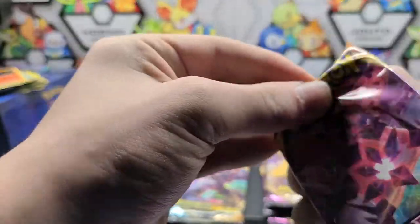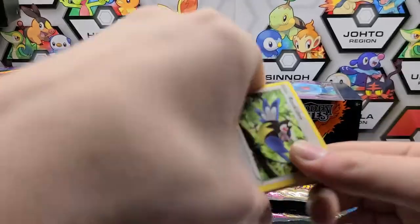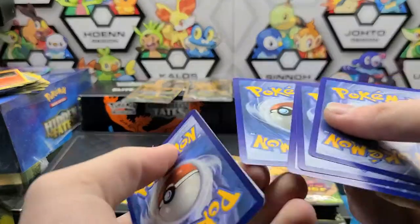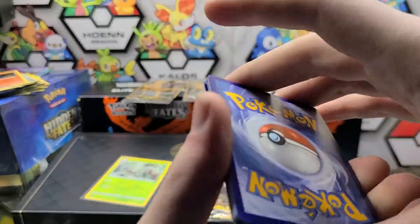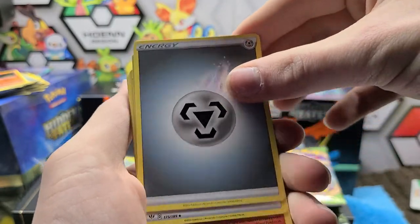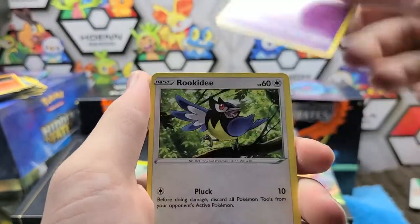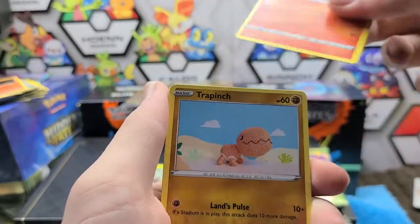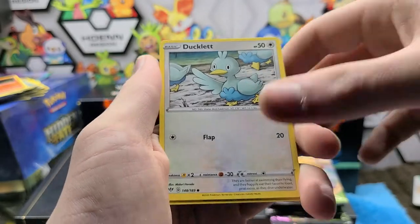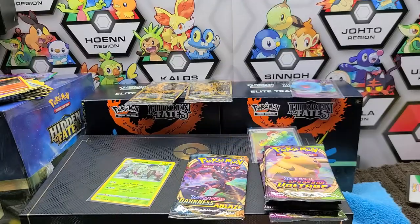Let me sleeve that up and we'll open up this Eternatus pack. There's the code card — we have a Metal Energy, Hiding Energy, Fletchinder, Gothorita, Rookidee, Torchic, Trumpeak, Jigglypuff, Ducklett, Reverse Arctozoalt, and a Wigglytuff Regular Rare.